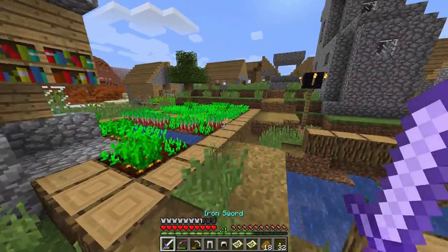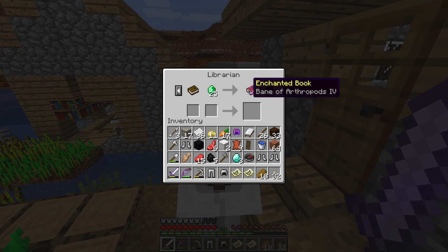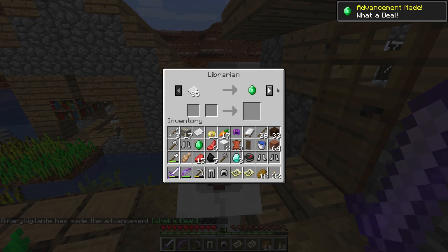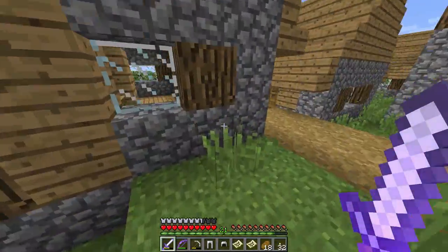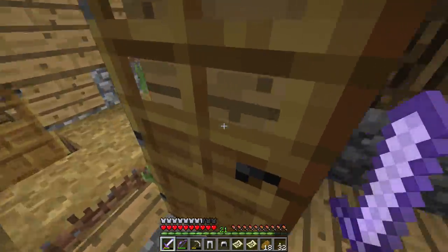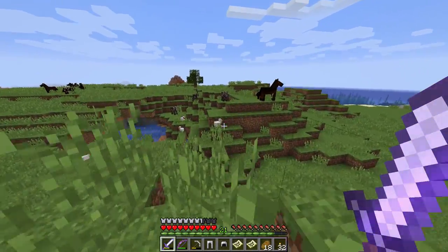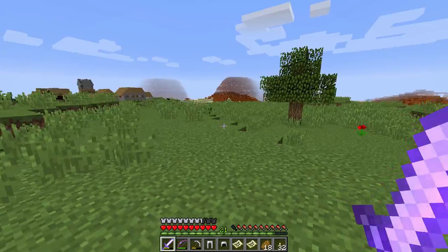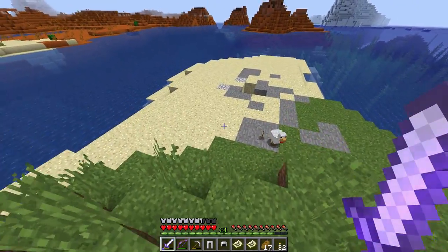Do we have a librarian? We should, because there's a library there — and another library there. A librarian! This is interesting — it's actually my first emerald, so not bad. What are you going to give me in return? Compass, bookshelf — okay. We've got to remember this village because librarians can have maps that lead to the woodland mansion, and also ocean monuments, even though we know there's one over there already.